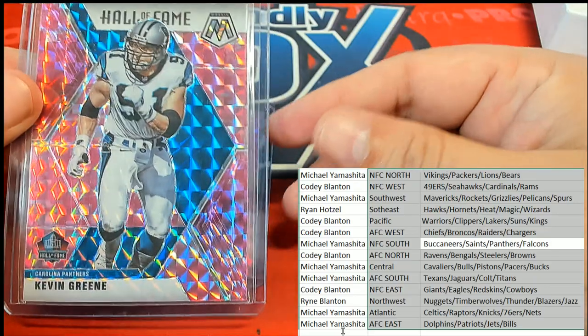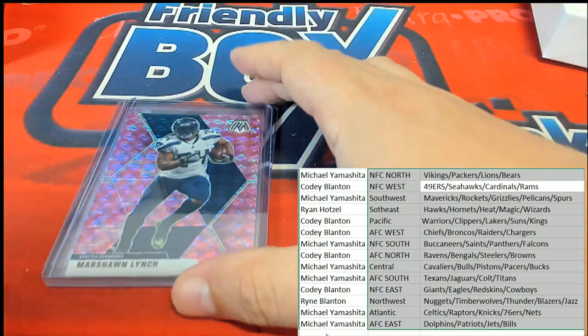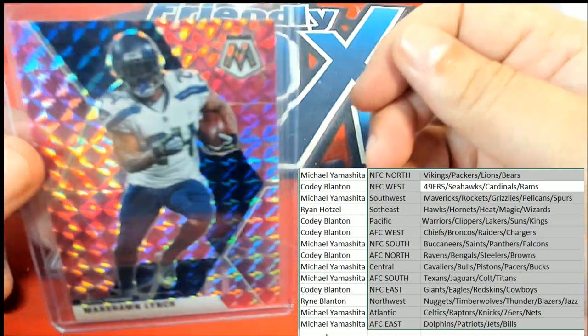Next hit coming out of the break — good luck everybody. A Marshawn Lynch for the Seahawks. Cody B, congratulations — nice Lynch, get your Skittles Cody! Where's those Skittles at? And that is a Marshawn.